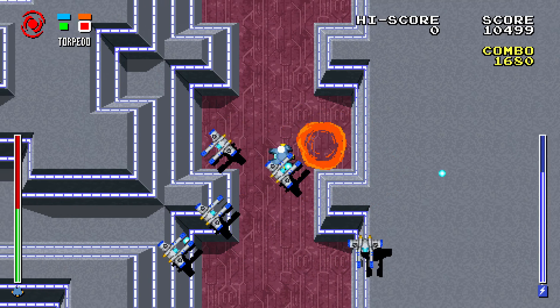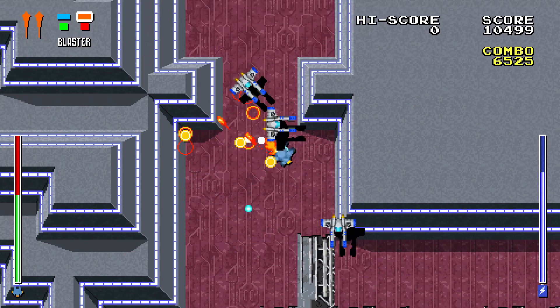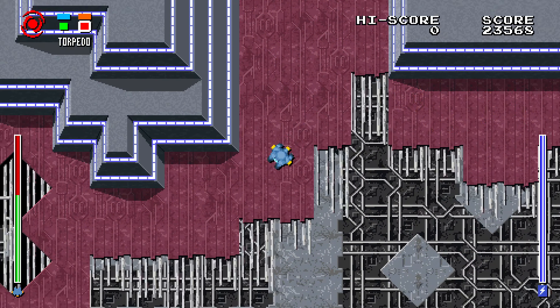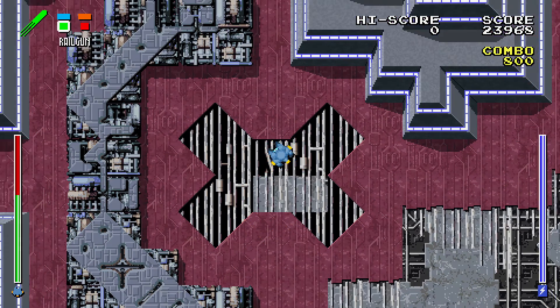Another feature we added based on feedback and watching streamers play the game is a pause key. Now you can just press the space bar and the game will pause. This feature may also be helpful when you are stuck in a difficult situation and you need to take a quick break to plan your next move.